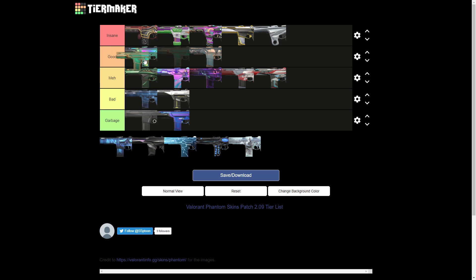Next we have the Serenity Phantom — it's going into good tier, at the very bottom. The design looks nice and even without animation it still looks clean. If they added a nice animation it might rank higher. I do feel like it's better than some of the battle pass Phantom skins, so I'm putting it in good tier. Honestly you could also argue top of meh or bottom of good.